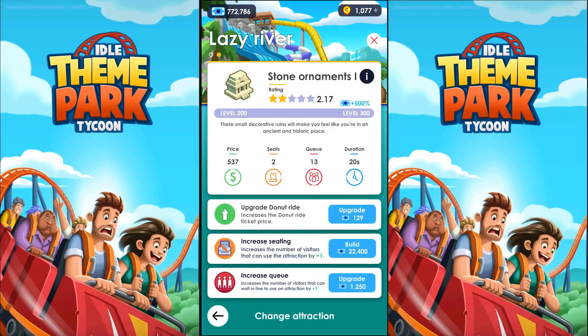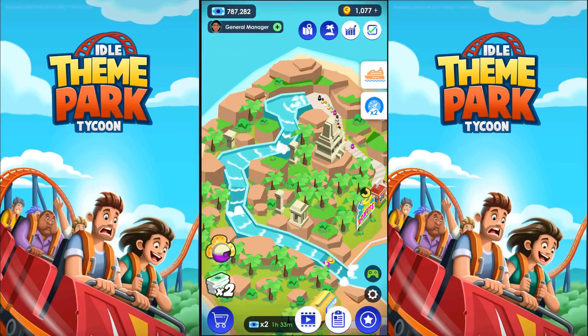Apparently I have lots of money. We're upgrading the donut ride — or is it the lazy river? It says donut ride. Let's get up to level 300. It is starting to cut into the money, but not too deeply. Lush vegetation: 'Immerse yourself in a true jungle setting, but without the danger.' A little bit of danger keeps things going, keeps the blood pressure up. They added more trees. How much did I pay for that? I think I paid a lot.